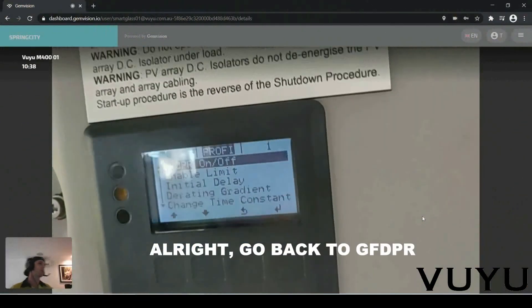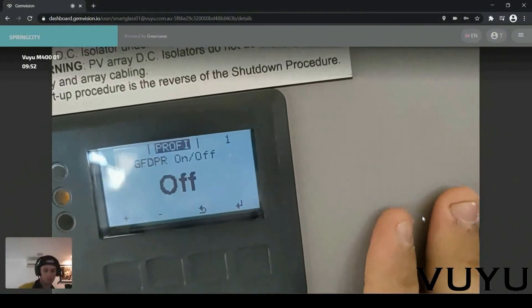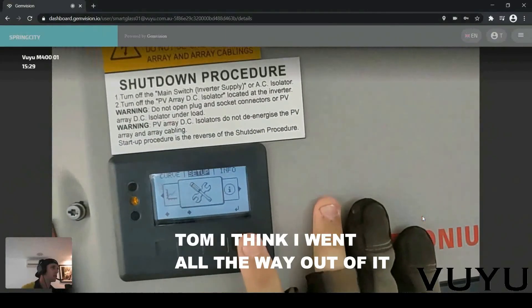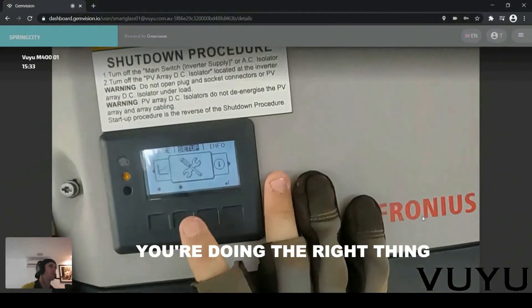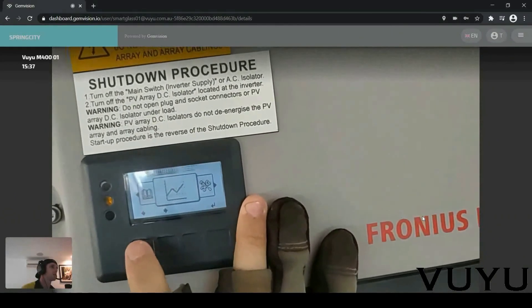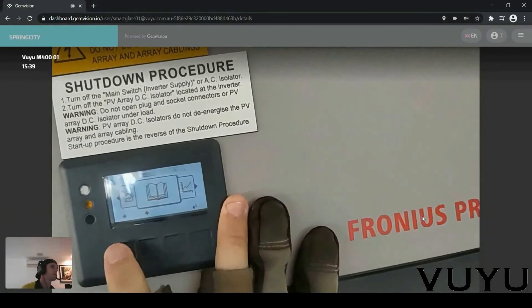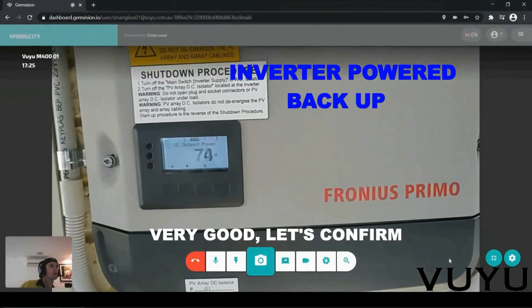All right, go back to GFDPR and turn it back to Off. That's exactly what you're meant to do. You're doing the right thing. So if you scroll — yes, scroll for now. That's it. Very good.